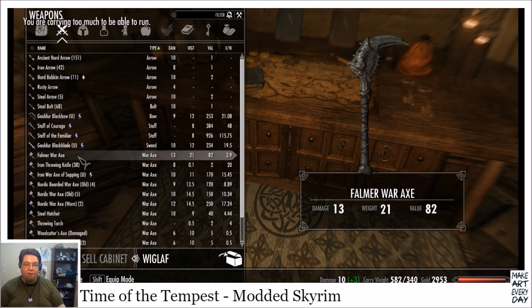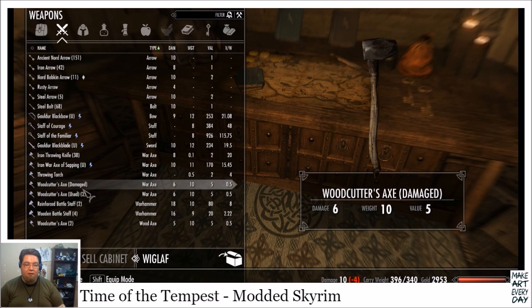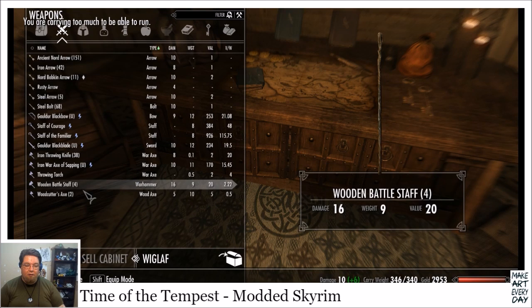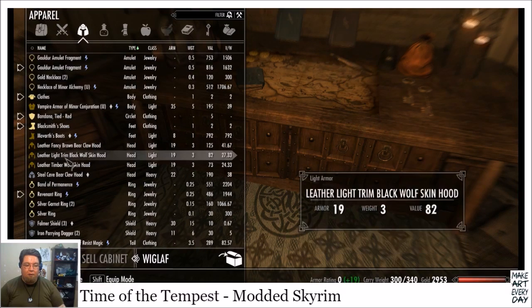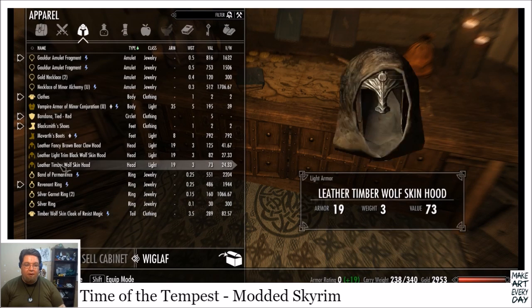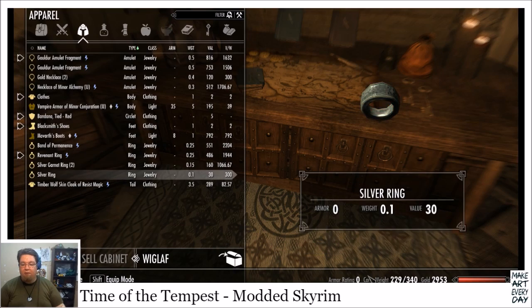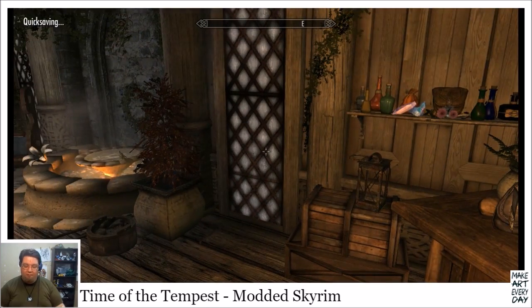We'll load this into the cell cabinet. We wanna keep the arrows and any legendary stuff, but anything else is just gonna go into this cell cabinet to deal with later — we'll keep the staves too. Steel hoods, shields, parrying daggers — look at that, now we're below our weight limit.